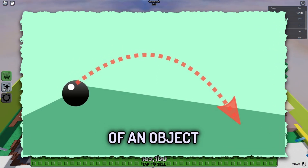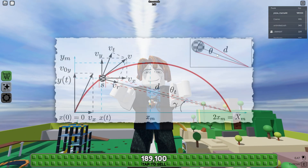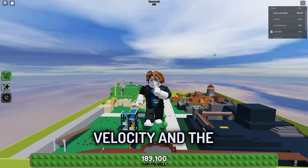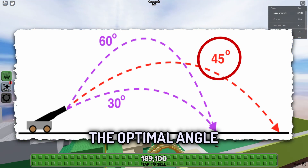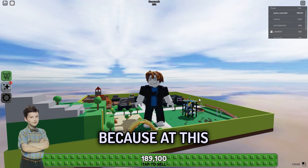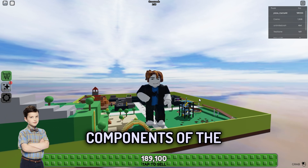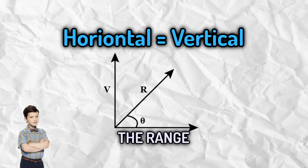So the trajectory of an object, like our little Roblox dude here, follows a parabolic path. This is due to the initial velocity and the angle at which it's launched. The optimal angle for the longest range without air resistance, as we saw, is 45 degrees. But why? Because at this angle, the horizontal and vertical components of the initial velocity are equal, maximizing the range.